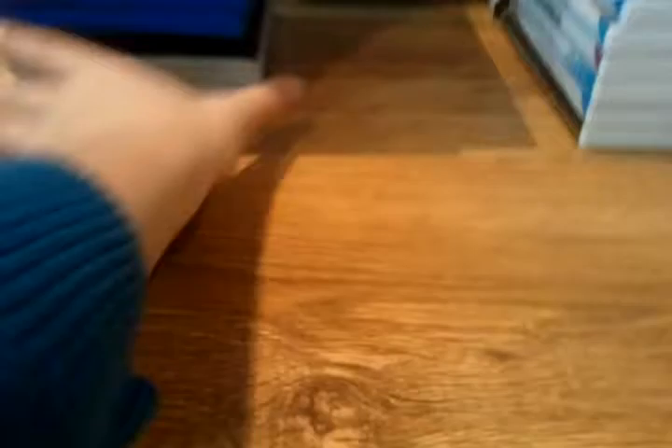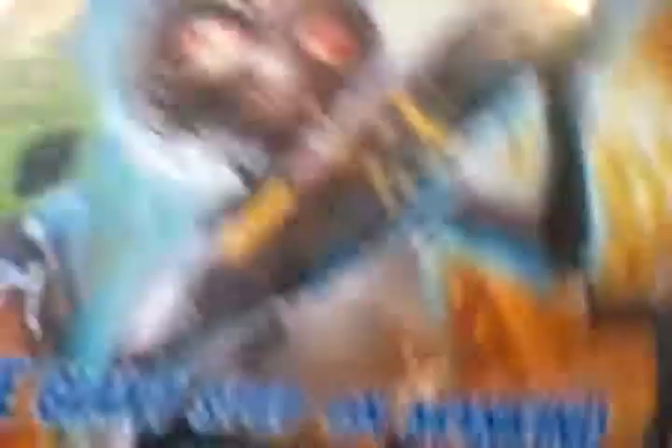Half an hour in and we still have the biggest piles to go — this is going to be an hour-long video. Now the PS2 pile, with an interesting golden box. First up is Destroy All Humans — 'evil aliens come to town on people, one giant step on mankind.' Nine out of ten from the PlayStation 2 Official Magazine UK, 86%, eight out of ten, five out of five, 83%. Great review scores. Still need to play this but with hundreds of games there's not much time.